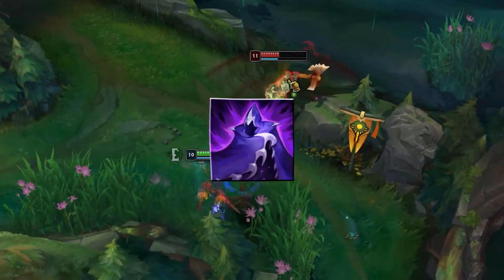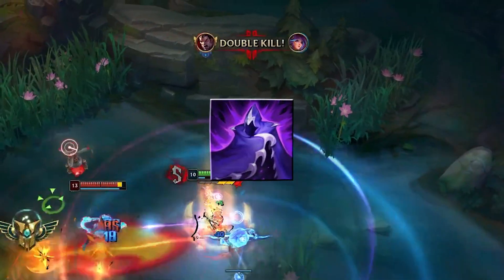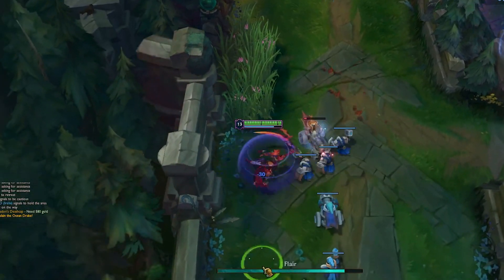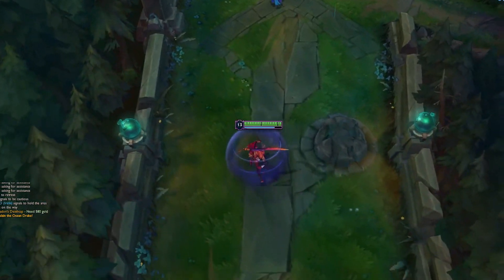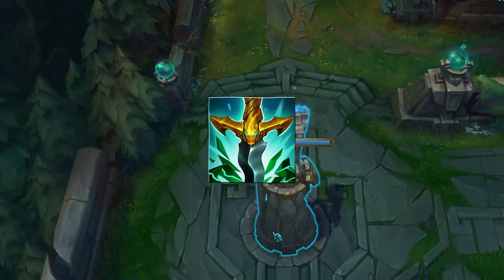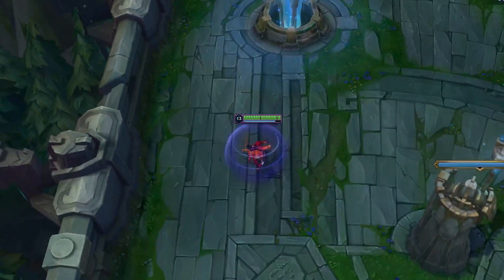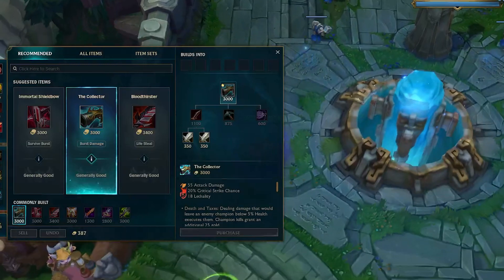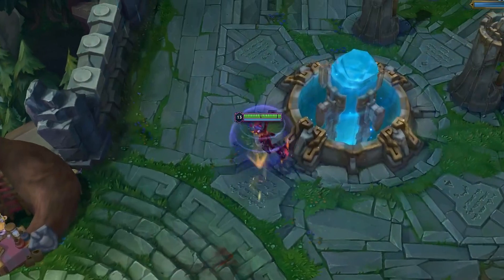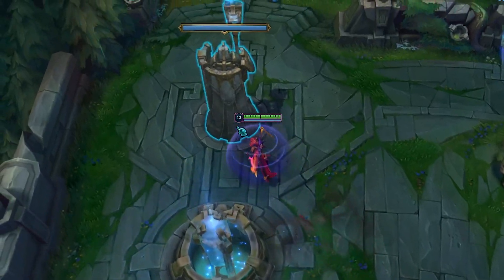Since you're not relying on crit with this build, you can build flat AD items and think outside the box. For example, Edge of Night — usually you wouldn't fit that into your build because you'd be losing a lot of damage not going crit with I.E. But since you're going a critless build, you can build pretty much any lethality item that fits the scenario. Another item like that is Serpent's Fang. You can fit Serpent's Fang and Edge of Night into crit builds, but you'll lose a lot more damage. Another good part is you're gaining burst damage earlier, giving you a better mid game against squishies.